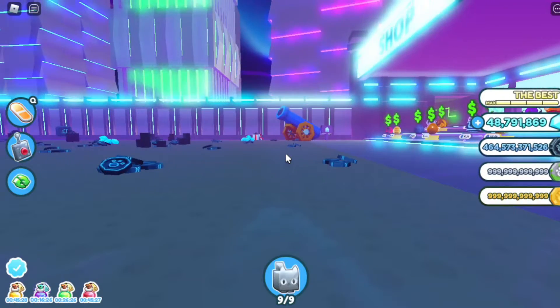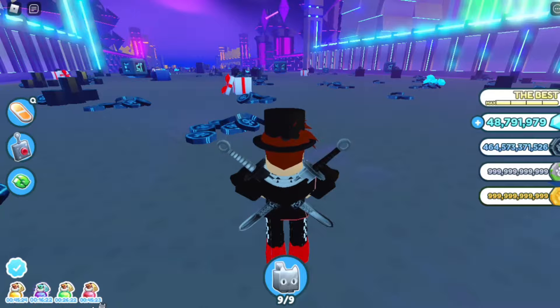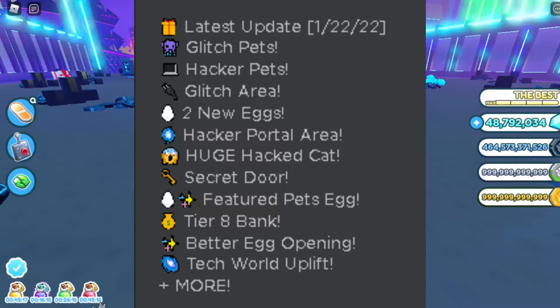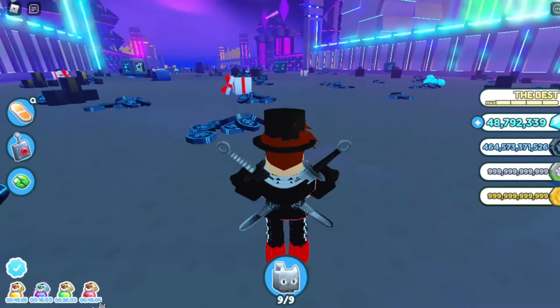So yeah, the winter event is over now. We got the update. Here's what's in it: glitch pets, hacker pets, glitch area eggs, hacker portal area, secret door feature pets, egg, tier 8 bank, better egg opening, tech world uplift, and pretty much more.